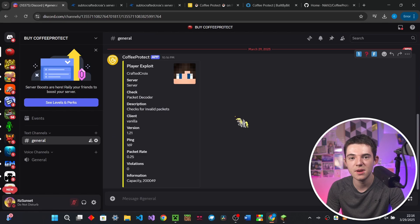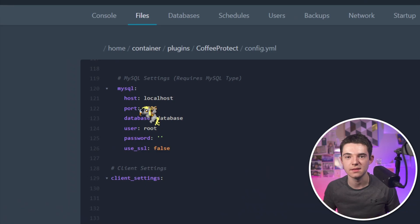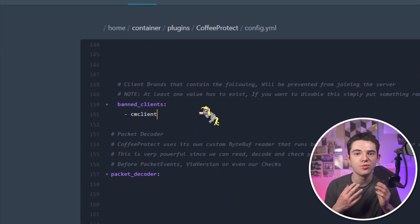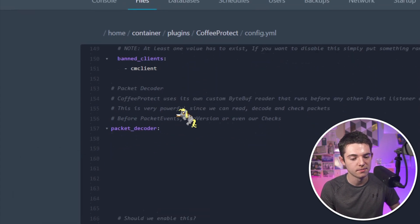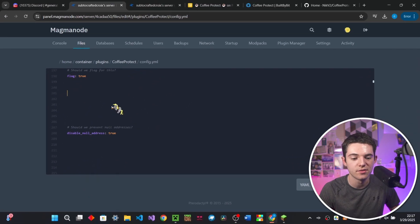You can also use a MySQL database so you can link up all your servers and view everything from one place across your BungeeCord network. You can also ban certain clients — so if for some reason you don't want people to play on, say, BadLion, you just put BadLion and now they can't connect. You have to have at least one entry. There's just so much stuff in here — I can't get to all of it in one video.